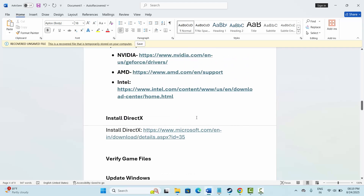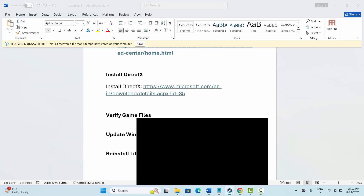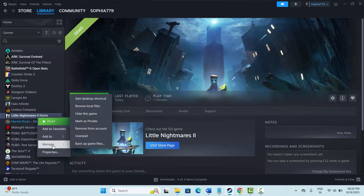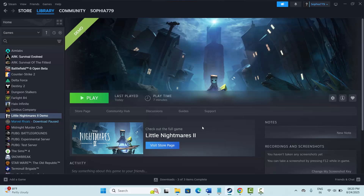The next solution is to reinstall the game. Go to Steam, under the Library section, select your game, right-click on it, click on Manage, then click on Uninstall and confirm. Once removed, restart your PC, launch Steam, and reinstall the game. After that try to play the game and check if this solution resolves the issue. That's all for now — thank you.